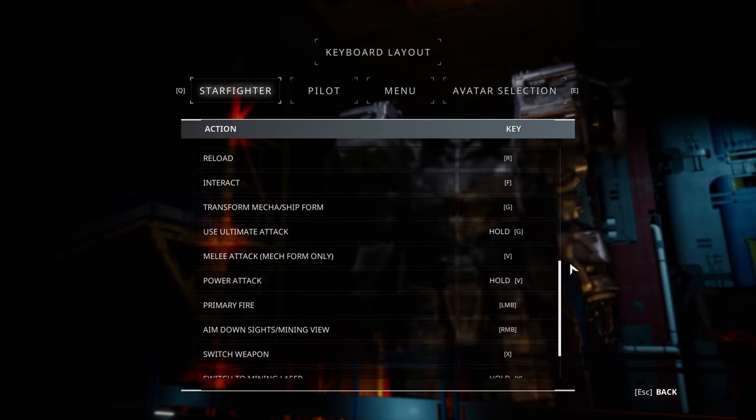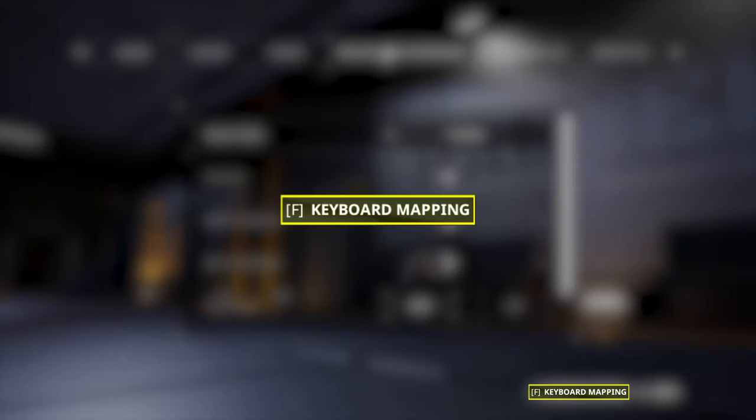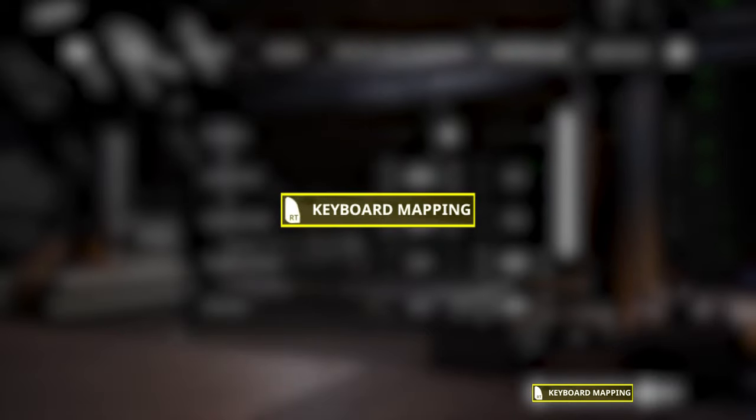We've added the ability to view your keyboard and gamepad controls. Access these by pressing F under the mouse and keyboard options section, or by pressing the right trigger in the controller options section.